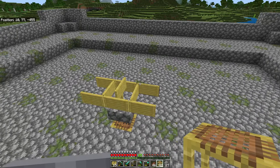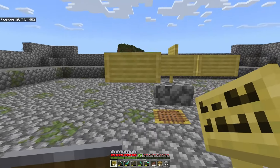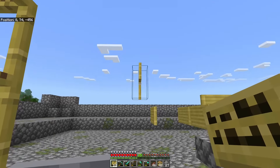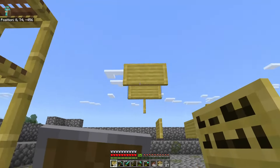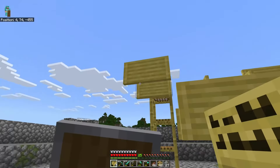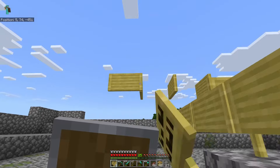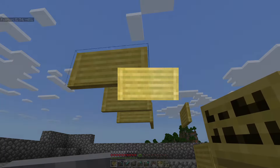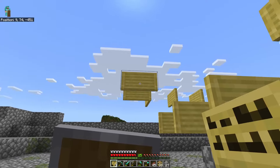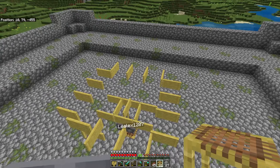That is going to be the floor for the lava killing area. Now we're going to put the walls around this, then place one right on top just like that. Once you've got your sign that's up one, bring three more - one, two, three - and do the same thing. Swing around to the other side - one, two, three, four - and then one, two, three, and four.